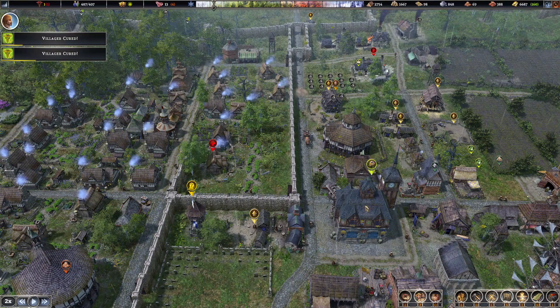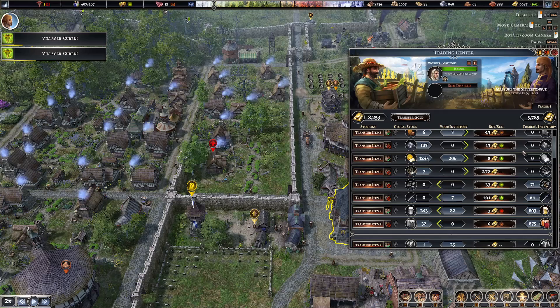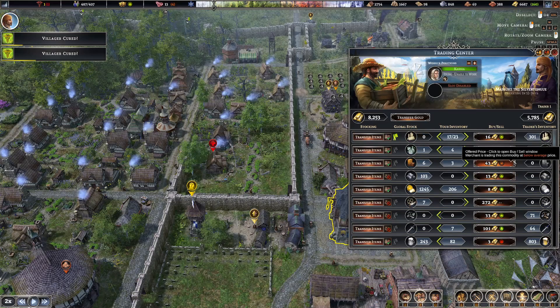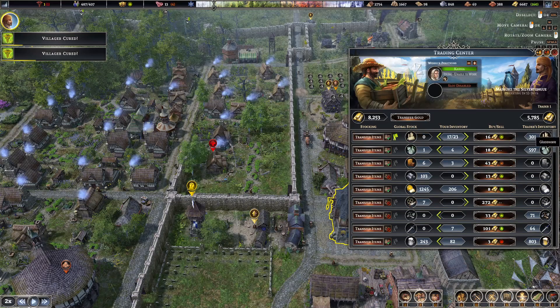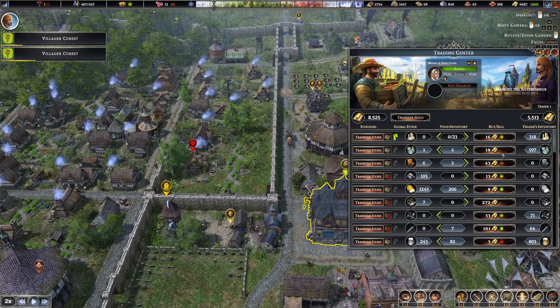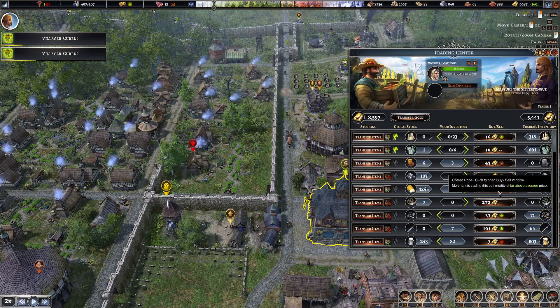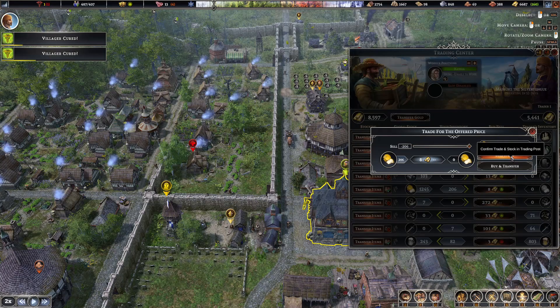We've got a trader just come in. He's offering to sell us swords. He's prepared to pay above average for the candles. We're selling him a little bit of glassware. He's also prepared to pay above average for cheese, which is good.